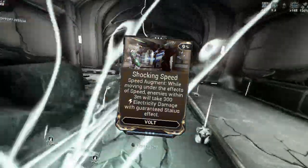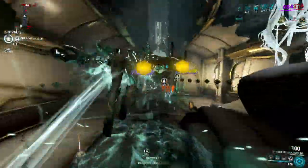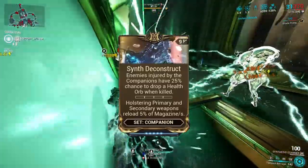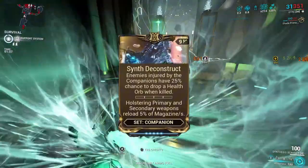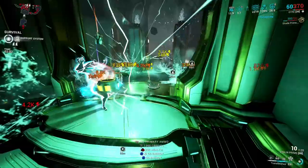This build reminds me of what Volt's Shocking Speed Augment could've been — perhaps one day it will eventually be good. I also forgot to mention that not having your Sentinel attack enemies means you can't utilize Synth Construct. If you know, that health orb can be converted to energy if you have Equilibrium or a Purple Shard, which would help with energy sustainability.